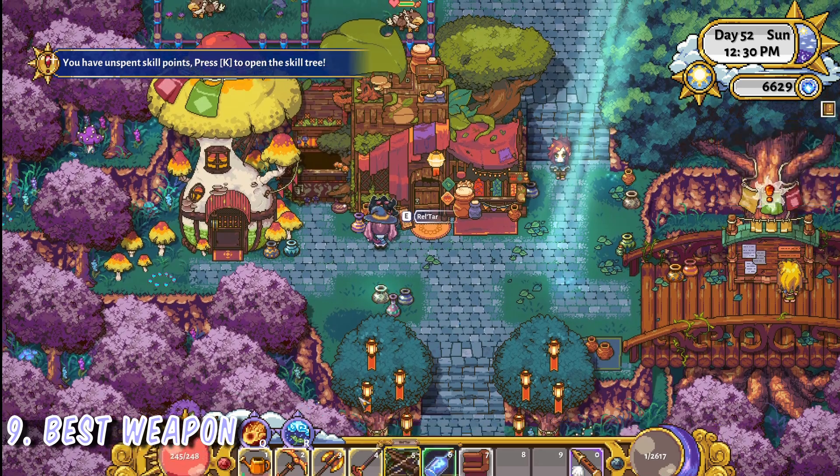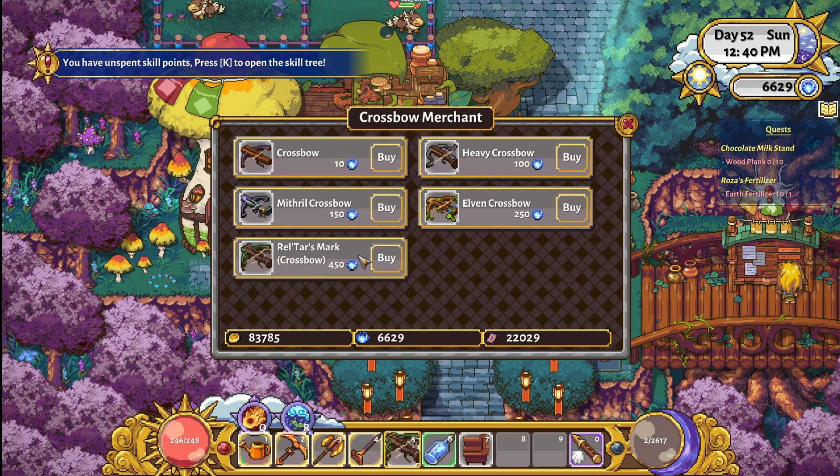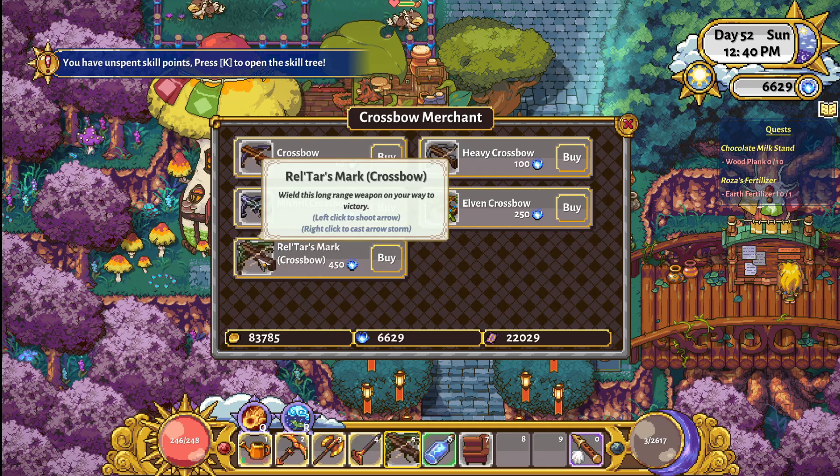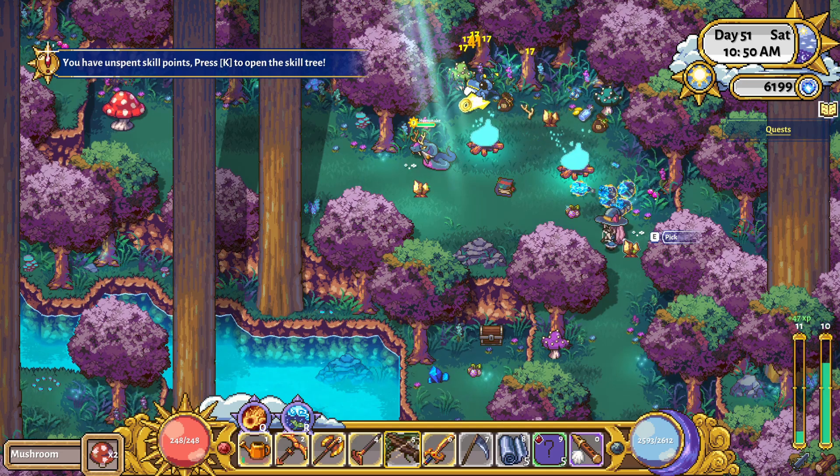If you're looking for an overpowered weapon to step up your combat game, buy the Reltar's Mark crossbow from Reltar in Nelvari for 450 mana orbs. You should also invest in some or all of the crossbow skills — I promise you won't regret it.